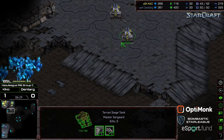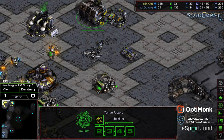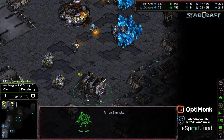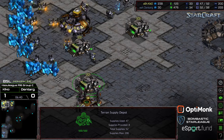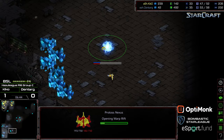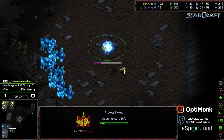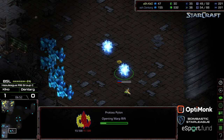Going for more of that macro style build. It's possible he'll go for an 11-minute plus one push, but with the timing of the Armory and just sitting on this one factory for a long period of time, and building a Goliath to deal with any shuttle harass, I think he's going to go for a plus two weapons, plus one push that comes around the 17th minute mark — that's oftentimes where we see that.